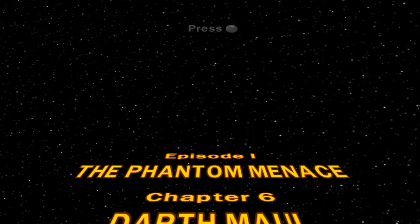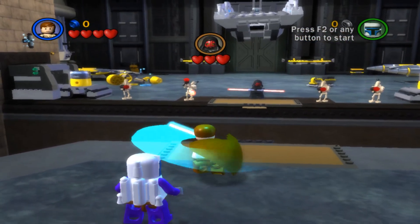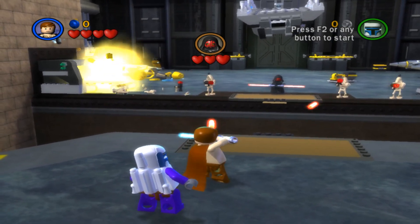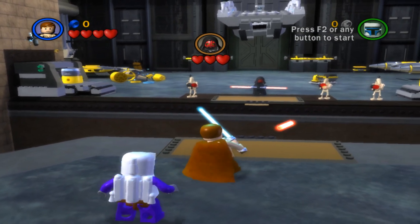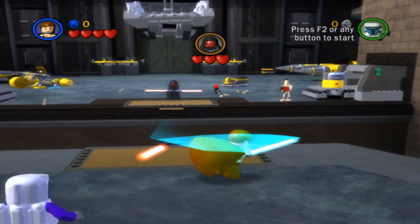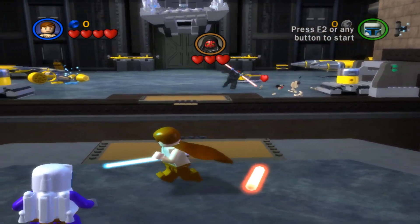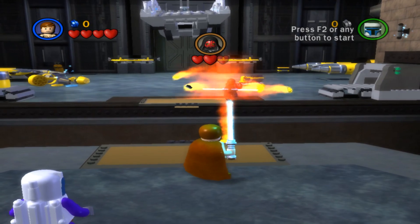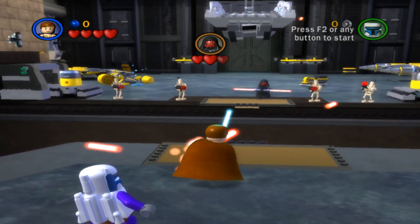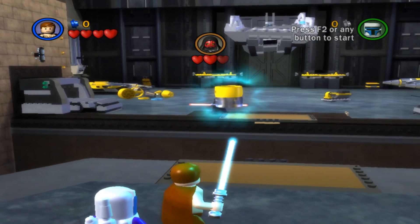Chapter 6, Darth Maul. We're definitely going to grab Jango Fett still, because I like having him on my team, and they'll fill in the rest of course. Hit that other guy. Surprised I still don't quite have that down. There it goes, and force it right back at him. That one went a little bit more smoothly. Look how it's done, Jango.